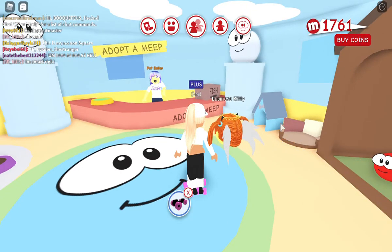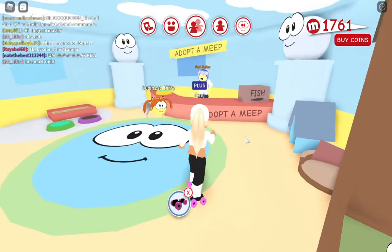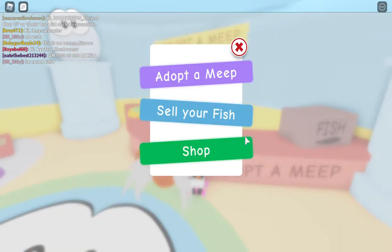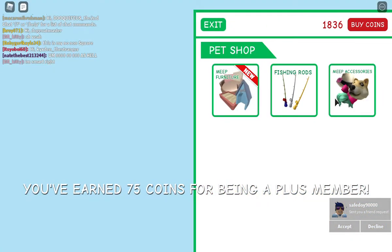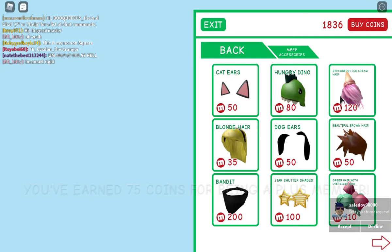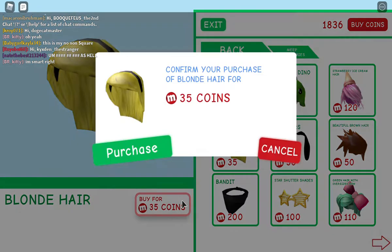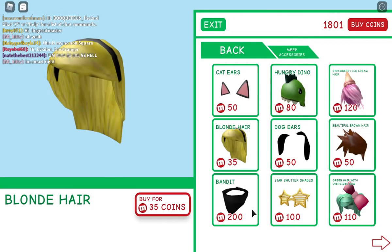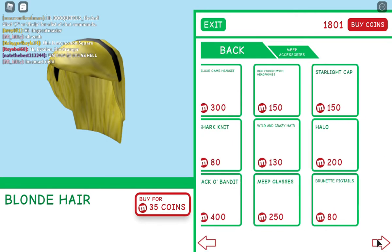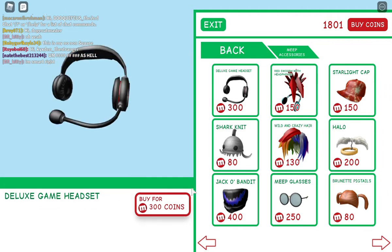Alright, so guys, we're at the vlog now and I'm super smart because I'm gonna be ordering a pink one. So let's go to the shop. Let's buy her — I think this one is cool and great. I'm doing gaming right now so I think I'll just buy some of these.